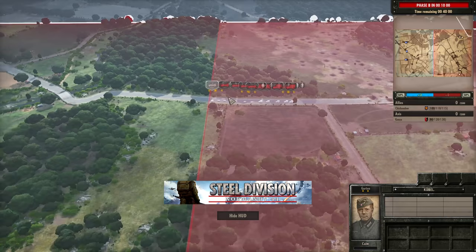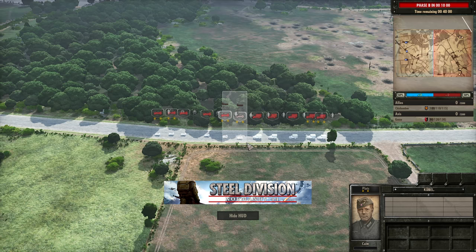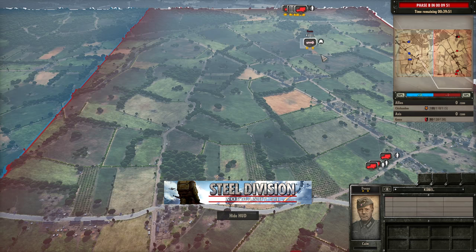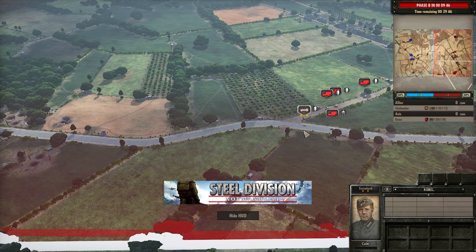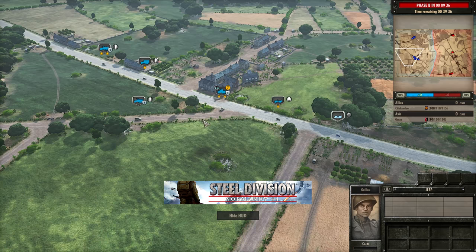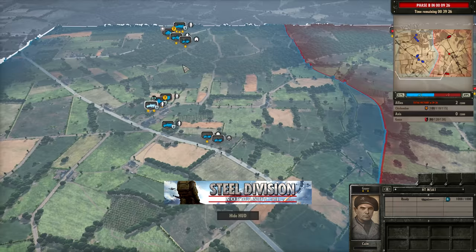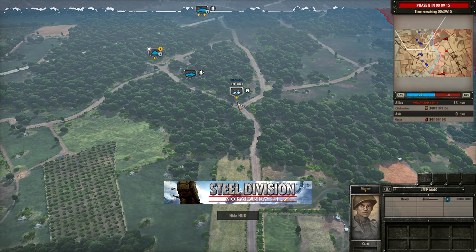Looking more specifically at deployments: Gonzo has 2 units of Falschirmjägers, 3 Urzats, 2 Falschirmjäger Flammenwerfers, Pak 36s, Falschirmjäger Panzer Abwehr, and Command Infantry in the mid. Three more Urzats go to the bottom side with a Command and a Pak 40 in the Opel Blitz. Chickenju is bringing an M8 Spahi to the bottom side with Recon and an AT gun, an M5 half-track with Voltages, a command squad heading to the mid with an M5A1 half-track carrying Nueve, and on the top side a WC-52 with Pioneers and a Jeep MMG with Recon.